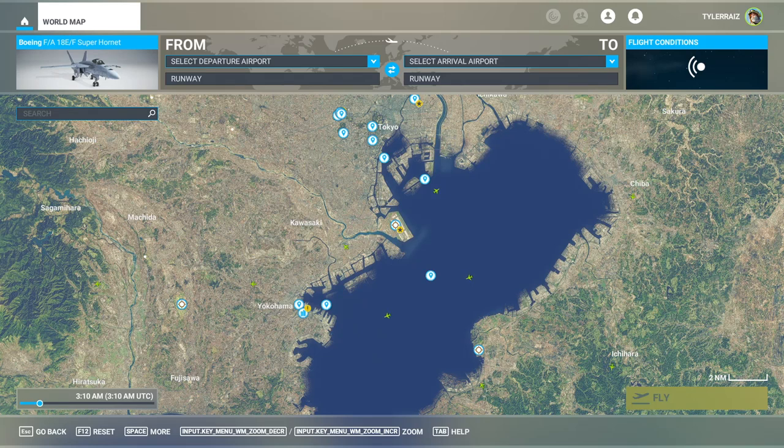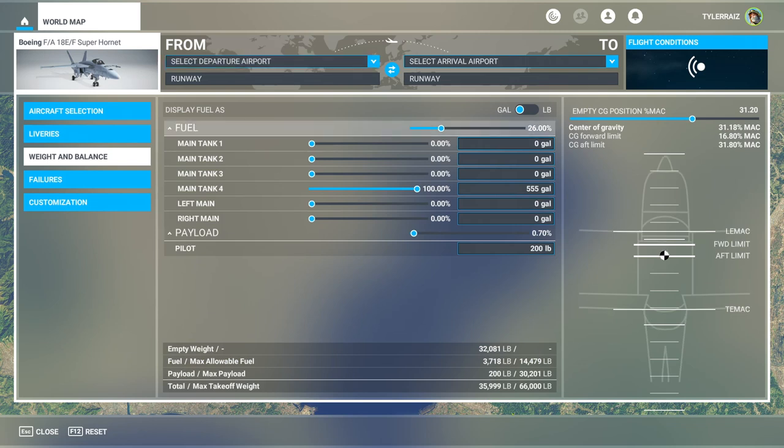Hello everyone and welcome back to Microsoft Flight Sim 2020. The Game of the Year Edition was released today and I'm going to take a look at how it shapes up. I'm going to take a look at the Super Hornet. The rest of the Game of the Year Edition has four other planes, a whole bunch of photogrammetry cities, some new airports — I'll save those for later. I'm just going to assess the Super Hornet, which is the marquee item and the main thing I'm interested in.